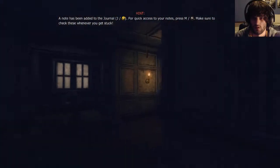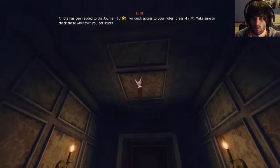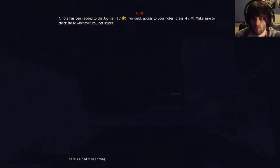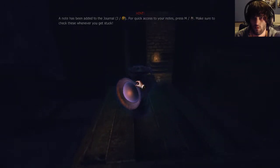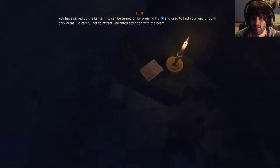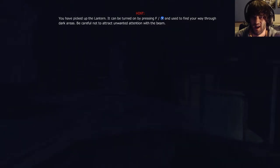There's a bad man coming - okay so there's hints in this one. There's a bad man coming - what? I'm tired. Not creepy at all. So this person's kids live up here in the attic - this looks kind of like an attic.